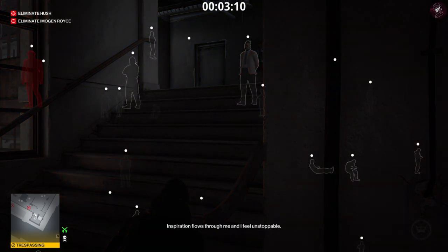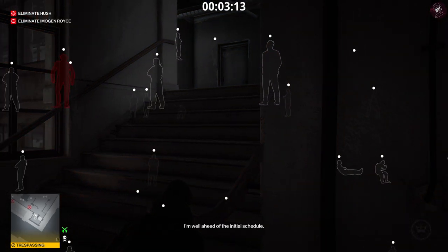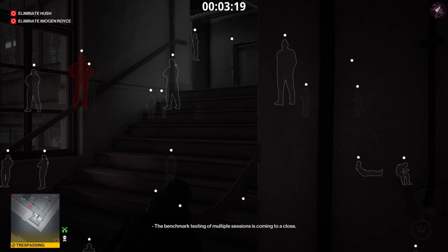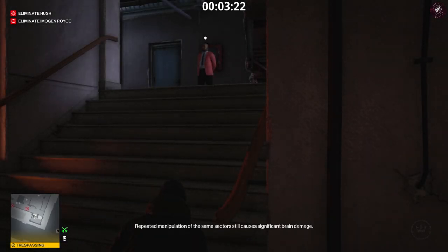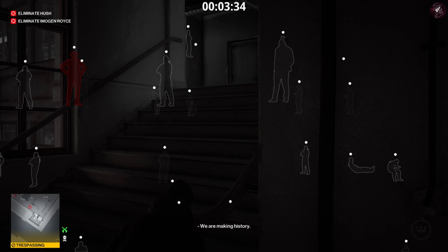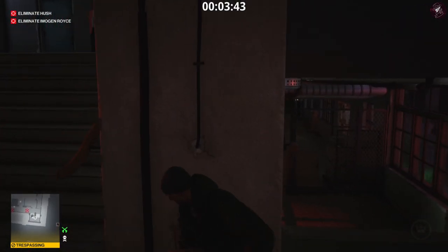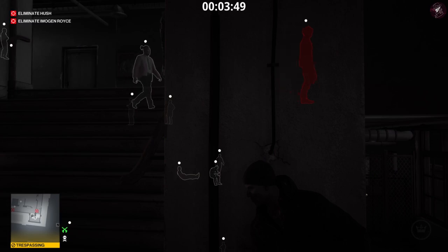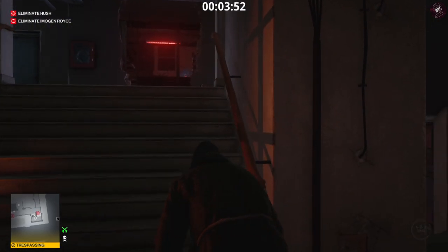We've encountered Hush on the stairs, so we need to wait for him to move out of the way before we can move up to the next floor. Hush might be in a completely different spot for you, but we'll end up in the same spot anyway. The only downside is that because we've missed his loop, it's going to take a long time for him to get into position. Patience is a virtue — now he should be heading back upstairs.